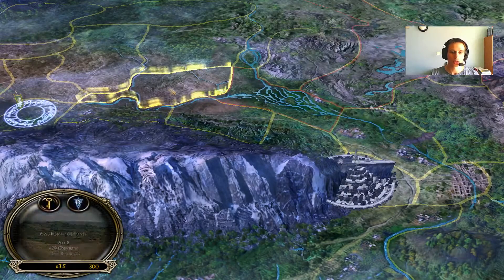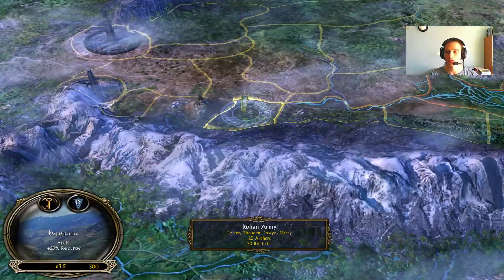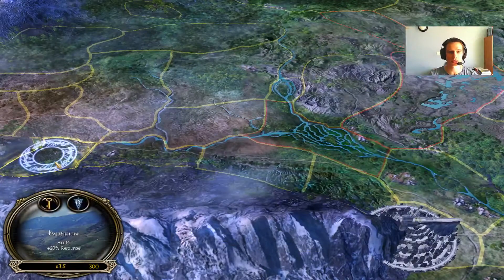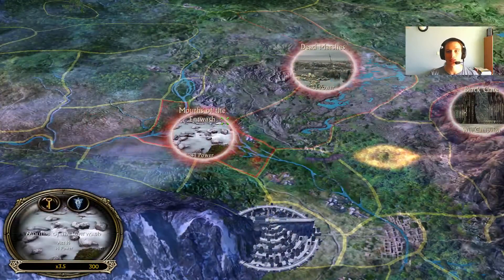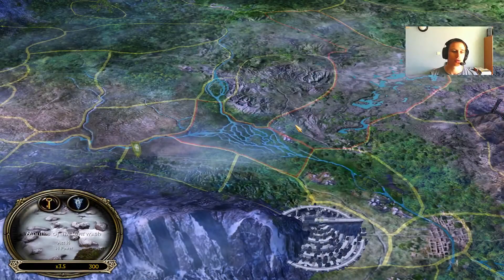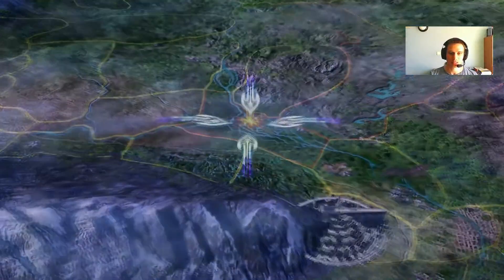Hello everyone and welcome to another episode of Battle for Middle-earth HD Edition campaign with Condor Rohan, Force of Light of course. We got, if I remember correctly, two episodes to get into the Black Gate, so let's get started. Today is going to be Mouths of the Entwash — what a very long name for the map. Let's get started.